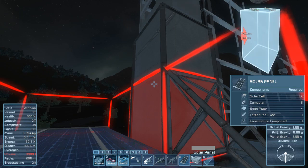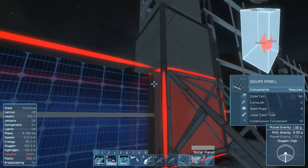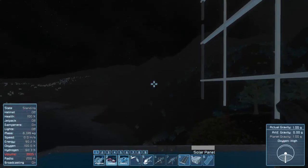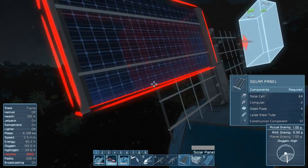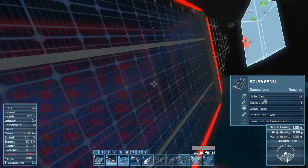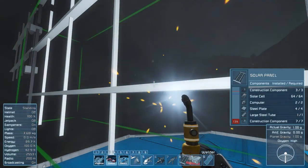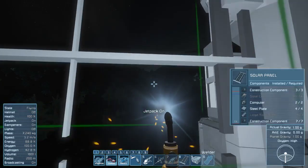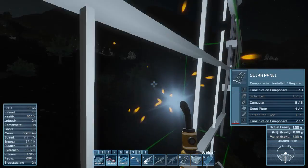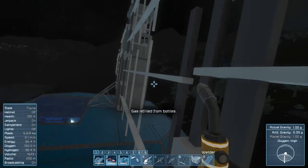Other sides, same story. Let me sort the inventory — remove what we don't need, grab some construction components. We can build it right now — put all the materials in there. We need a lot of solar cells and some steel tubes.